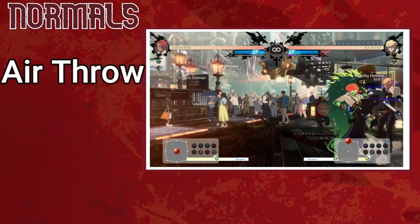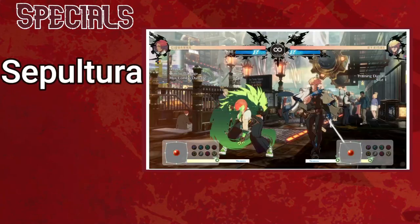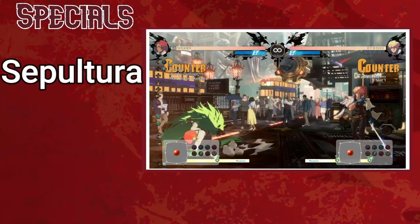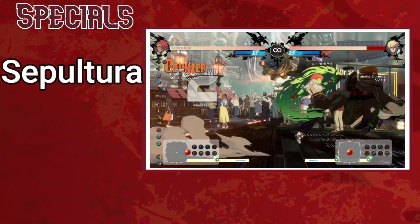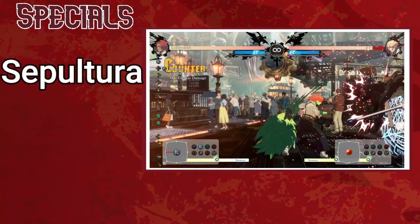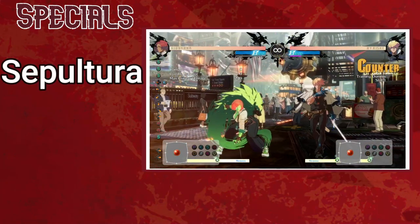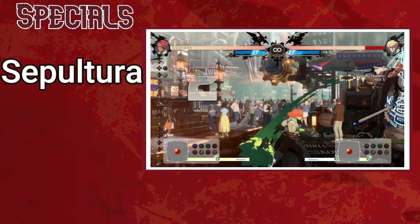Her air throw is useful for catching opponents trying to escape pressure by jumping. Sepulchra is fundamental to Giovanna's mixup game — since Trevau and Sol Puente keep her plus but leave a gap the enemy can mash out of, Sepulchra counters opponents mashing out of those two specials. At the end of a block string, delay Sepulchra slightly so it hits the opponent's button as it starts up. If the opponent blocks it, Giovanna is minus, but a well-placed backdash can make the opponent whiff and allow her to start again.